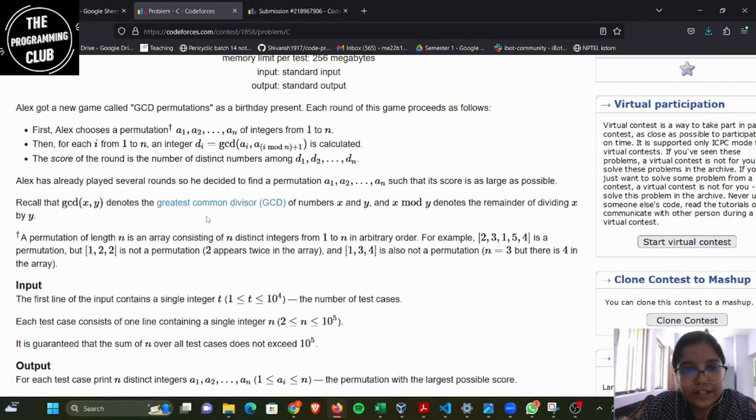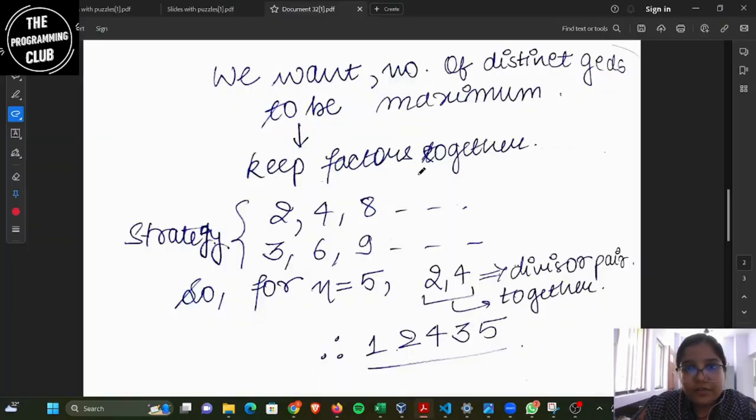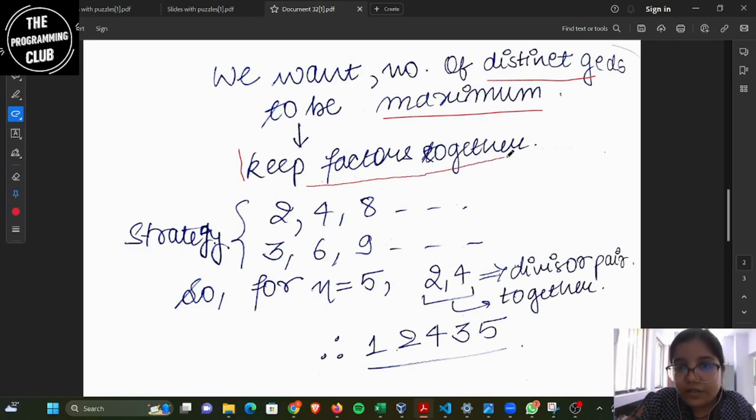The score is the number of distinct Di values. The GCD of numbers X and Y is calculated accordingly, and the permutation is an array with N distinct integers from 1 to N. For this problem, the idea is: what we want is the number of distinct GCDs to be maximum. So we keep the factors together — for example, if I have two in the permutation I will try to keep two with four, four with eight.